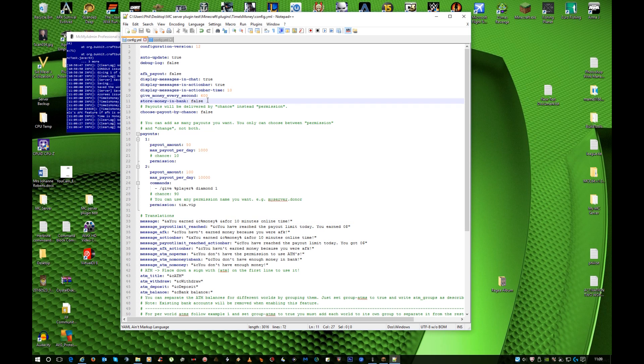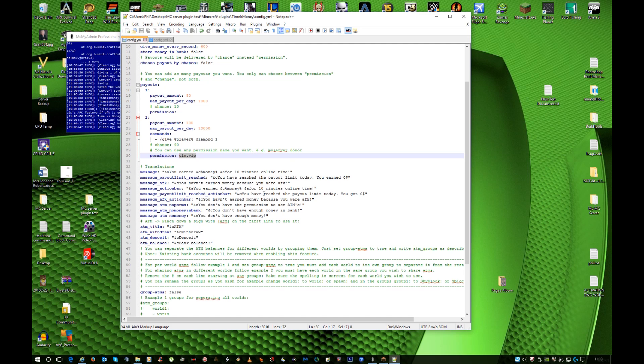You can store the money in the bank so it goes directly into the bank instead of going straight to the economy plugin. Then you've got your payout system — you can add as many tiers as you want, as long as they follow the correct format. The max payout per day is 1000, so each day they'll get a maximum of 1000 — you can change that to whatever you wish, and you can change the payout amount. Chance is 10, but that tier is disabled. There's also a VIP one, so as I said you can create as many as you want and assign your own permission to each. As long as they've got that permission, they will receive that payout.